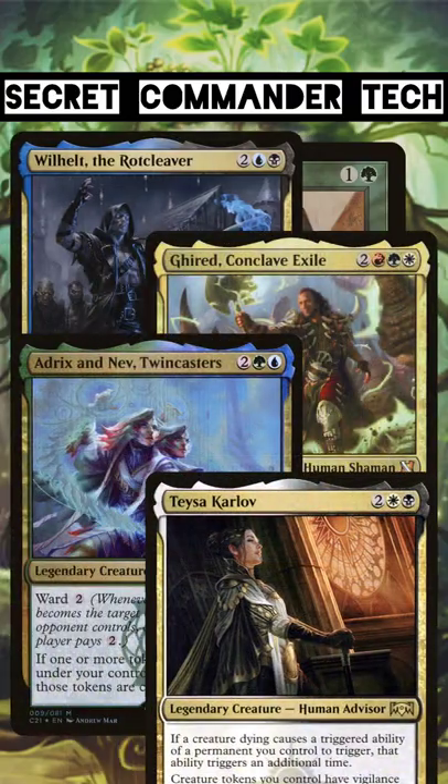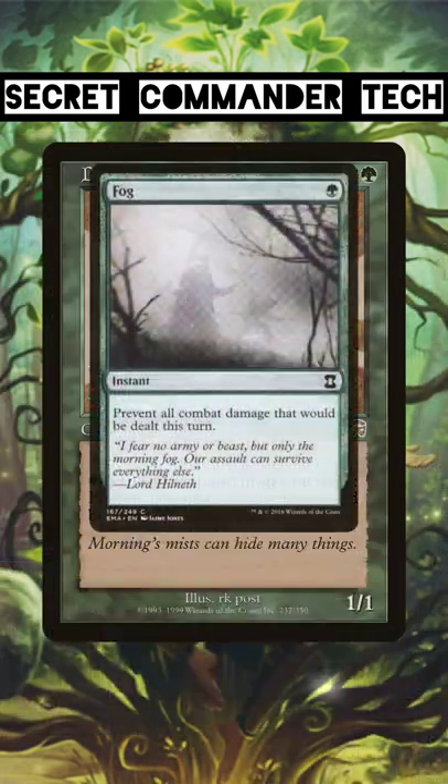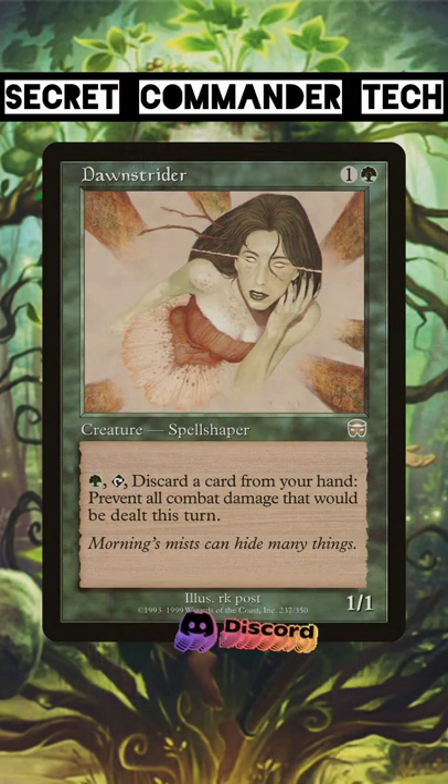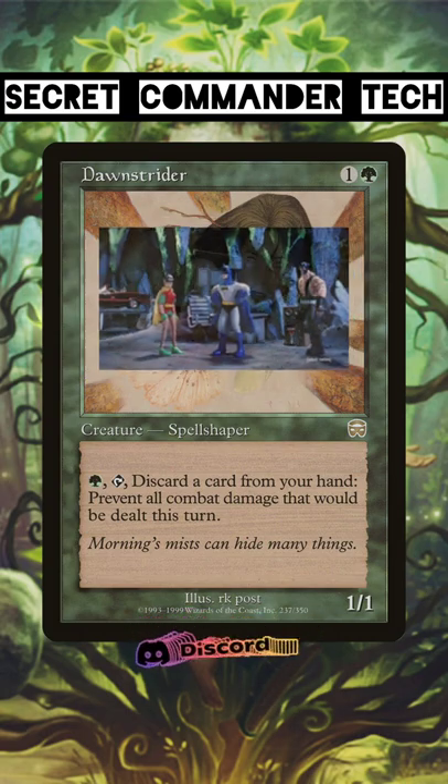With the popularity of creature or token-based attacking strategies, a well-timed fog or combat damage prevention effect can give you just the extra turn you need to win. I've seen fog effects and damage reversal effects be absolute backbreakers in EDH games.